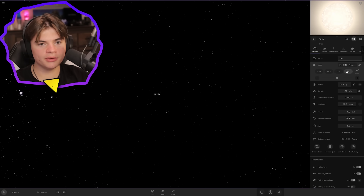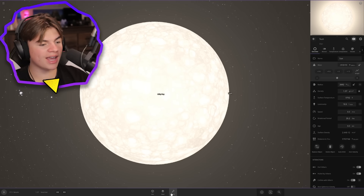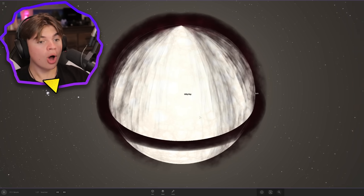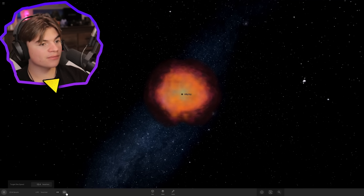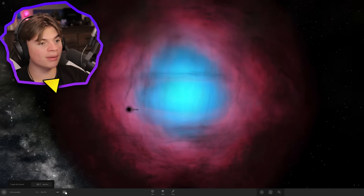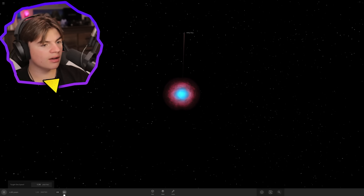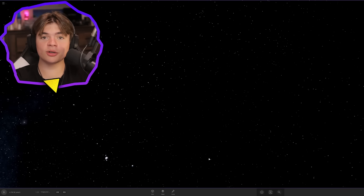I'll zoom out until I can't even see it and make it as big as it'll let me. It looks like the radius stopped moving — there is a hard limit and we've hit it. This is the biggest star we could possibly make. Before we hit play, I'm gonna try to explode it — I clicked explode, oh wait it actually worked! Play time. We're perfectly smooth. This explosion is bigger than the entire observable universe. The Milky Way got shot out and that one just disappeared.